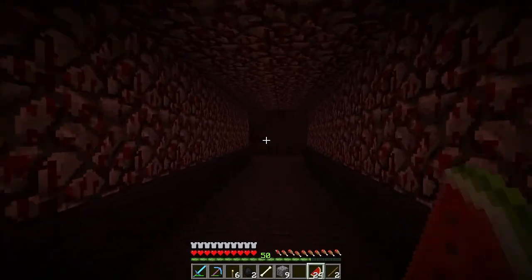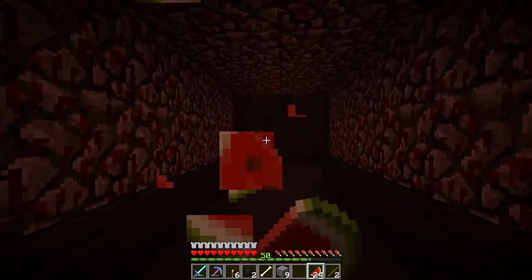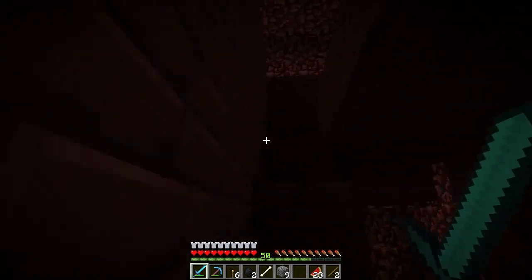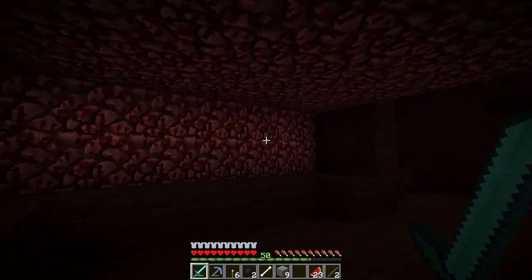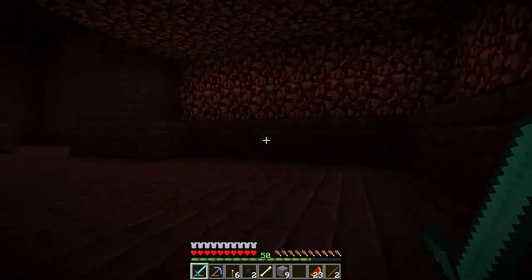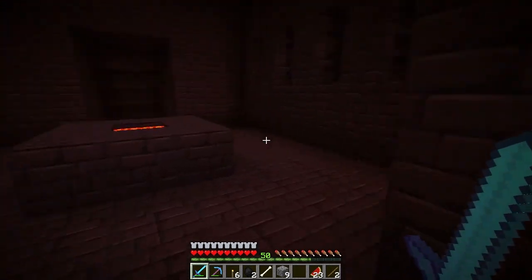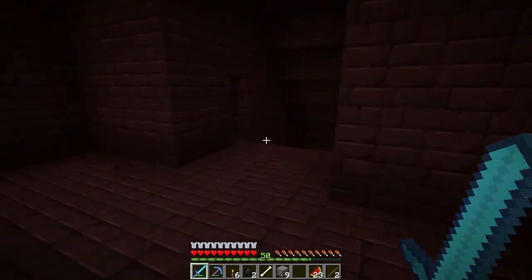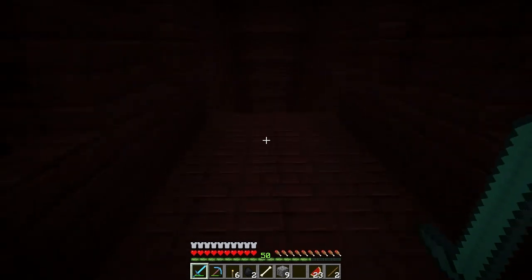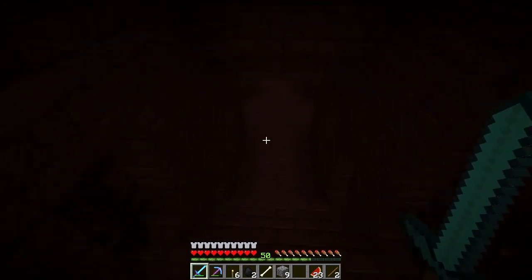I lost the stupid path up again. I heard the drop rate on those stupid skulls is pretty low and I'm gonna need three to summon the wither, and I want at least two kills on them because I want two beacons.